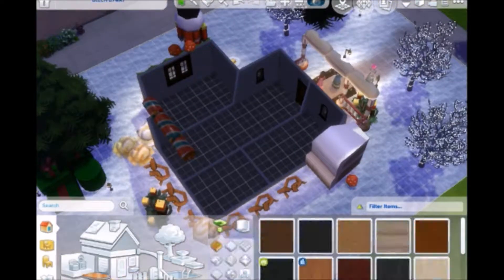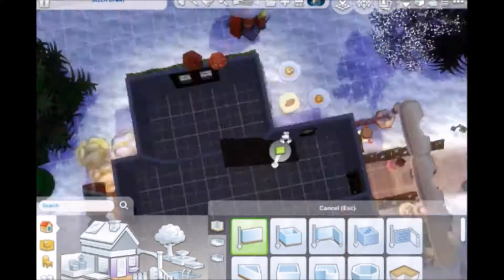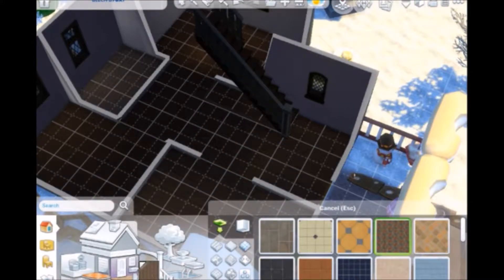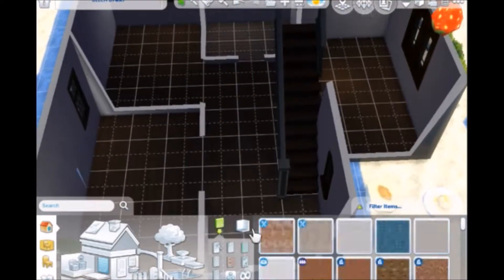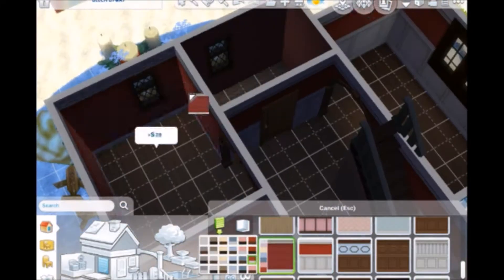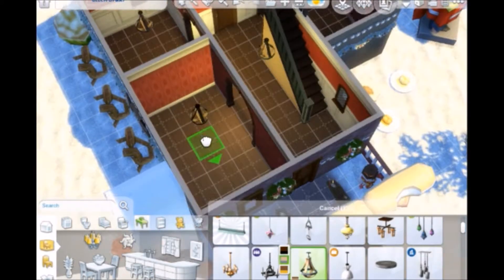So now we've moved on to the interior. I just wanted to point out that if you put this in your game, I've noticed that my sim tried to clean up some of the food items I placed outside — the enlarged ones that are out of reach. If your sim cleans it up, you could just add a new one.